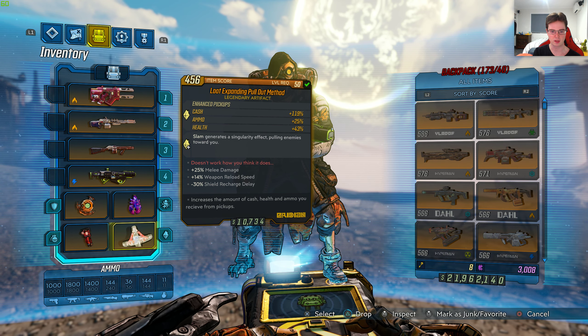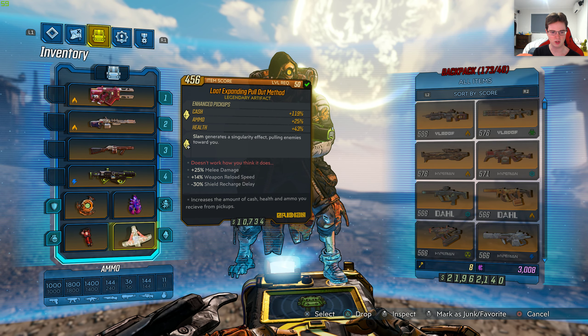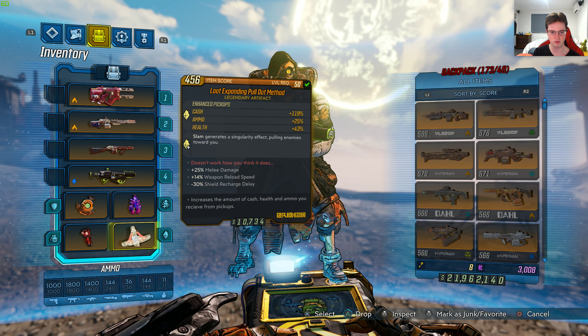It's level 50 with enhanced pickups: cash 119% plus, ammo 25% plus, health 43% plus. Here is the legendary effect for this relic: slam generates a singularity effect, pulling enemies towards you.